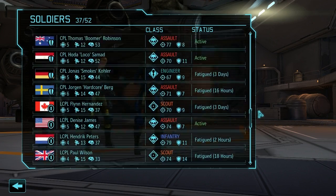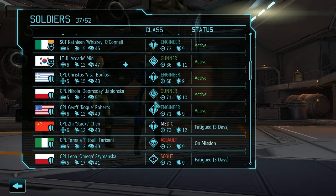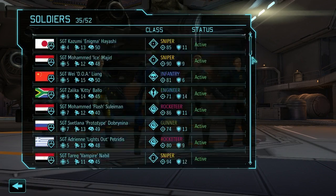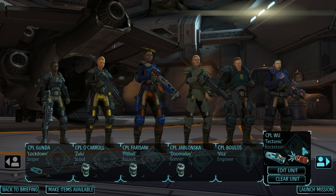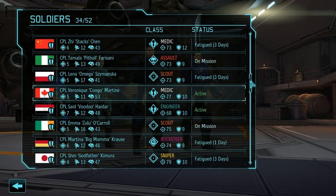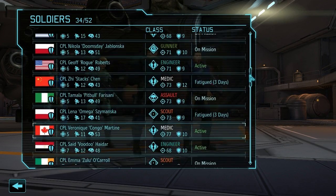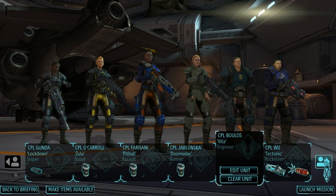We could bring Gonzalez as a gunner, or Jablonska who's only a corporal as well. Let's bring them. We have a gunner, assault, scout, and sniper — we could totally use an engineer on this mission, so let's bring Boulos. A Rocketeer would be a good choice — let's bring Tectonic Wu. We still have an opportunity to bring a medic, which we really should do since we're going into a mission that's probably full of thin men. So Martine, you're probably going to come on this mission. With Sniper, Scout, Assault, Gunner, Engineer, Rocketeer, and a medic, all we're really missing is an infantry.